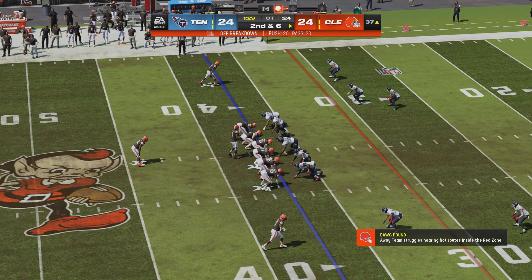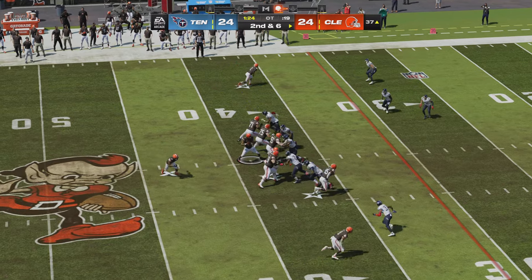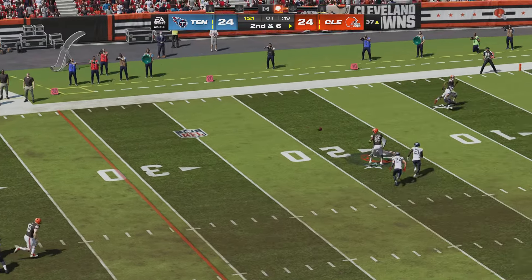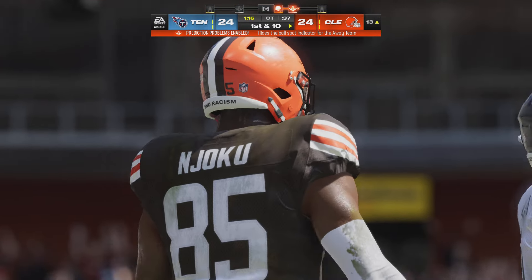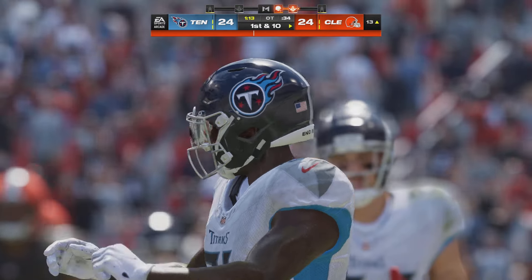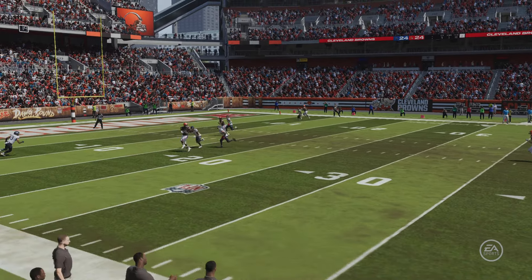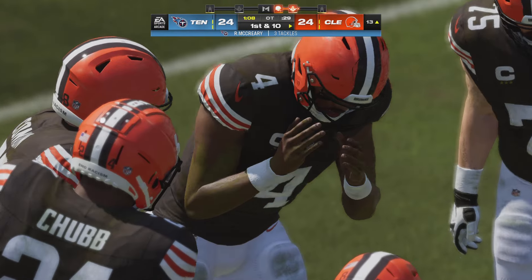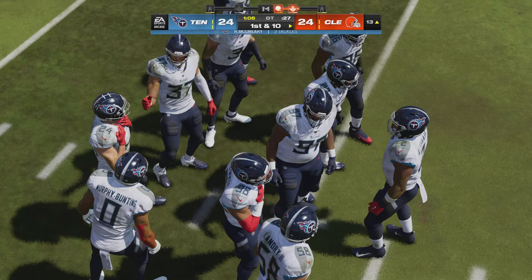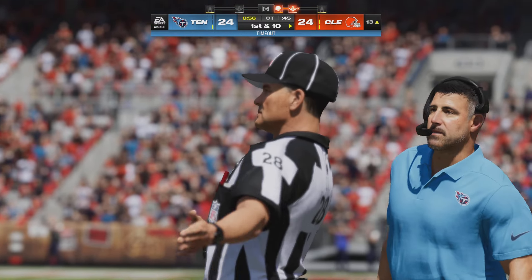From the 37, second and six — Watson to throw — and that is taken in by Njoku, and he's going to have another first down as the tackle is made at the Titans 13. Give them credit for a good read — they read the man coverage on the right side, sent the tight end a few steps down the field, then angled him left on a crossing route and got enough separation to turn it into a nice gain. Now it all comes down to Dustin Hopkins — this to win it in overtime.